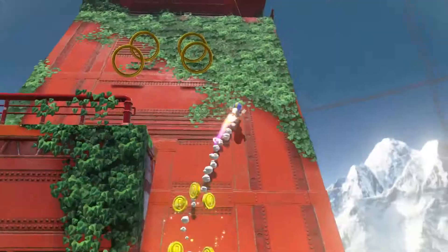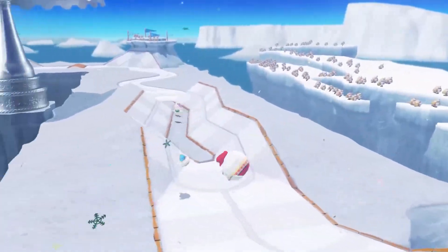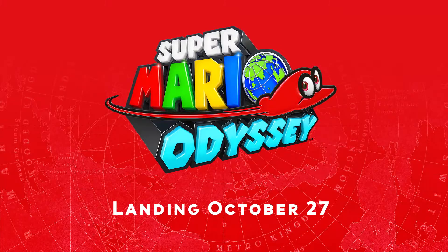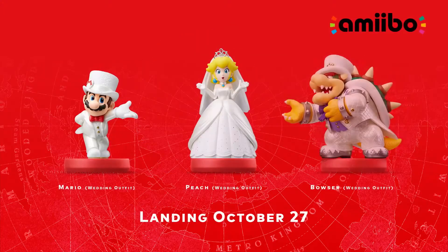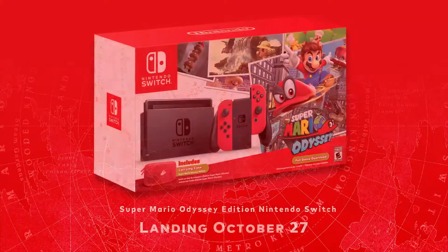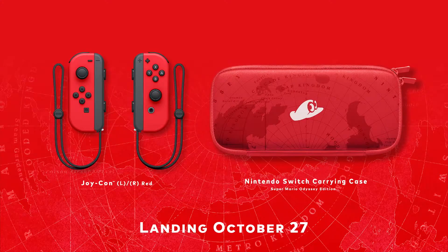I hope you're ready for more surprising new ideas. Super Mario Odyssey lands on Nintendo Switch October 27th. These wedding-style amiibo figures will be available that same day, both individually and as a set — as you can see, they'll come in handy during your adventure, and all other amiibo are supported. Alongside the game, we're also releasing a special hardware bundle including the Super Mario Odyssey software, the themed Joy-Con you see here, along with a carrying case.